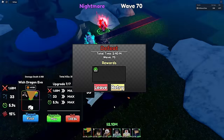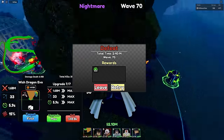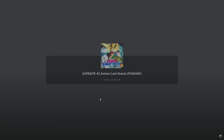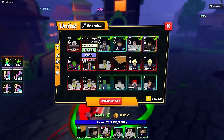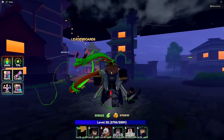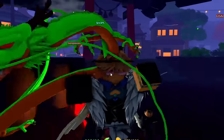We got to wave 70 — that is not bad. We lasted longer than the meta team, and I'm extremely proud of that. That means the full AoE team is still meta, bro. You do not need Glitch Jotaro Over Heaven and Infinite — as you guys can see, we cook with the full AoE team. Thank you all so much for watching this video. If you enjoyed it, make sure to leave a like and subscribe, and I will see you in my next one.